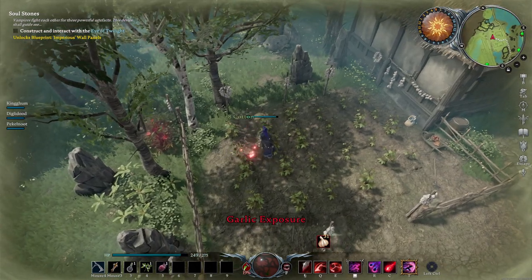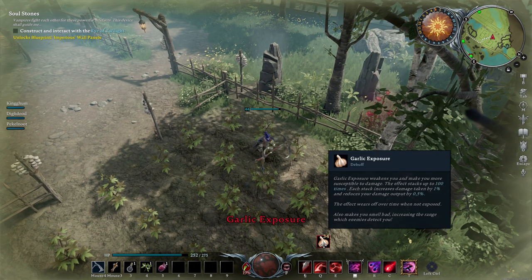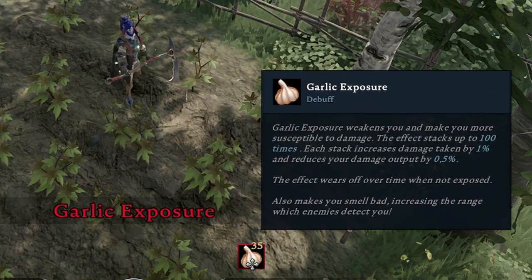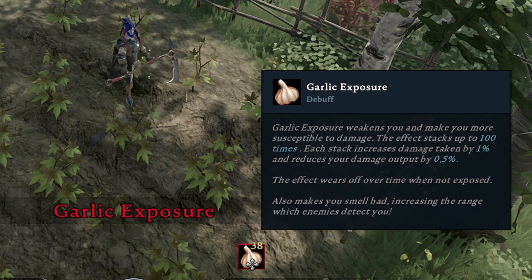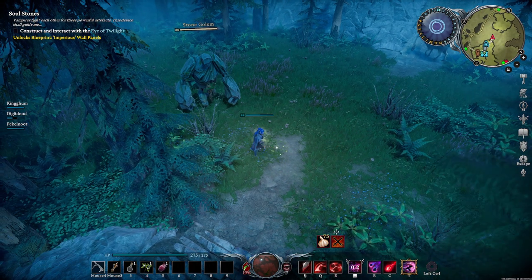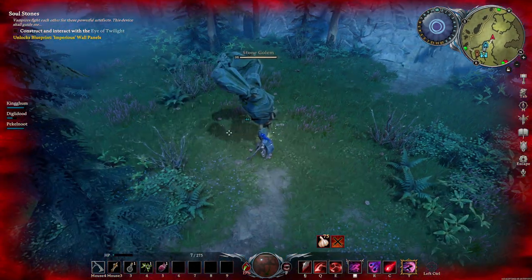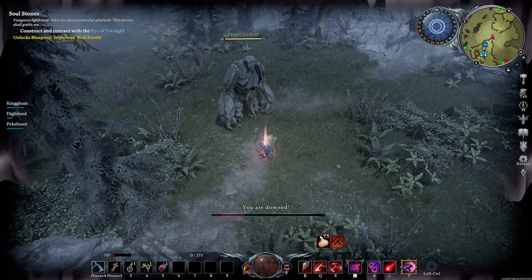Garlic will start becoming a problem as you move into the Dunley Farmlands. Certain highlighted areas will be full of garlic barriers and you will receive a debuff that will continue to stack. This reduces your damage and increases damage received, so don't be there too long. This effect will persist through death and also takes a long time to wear off.